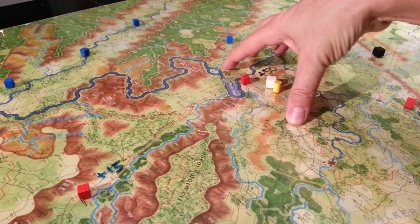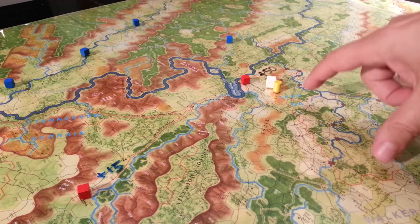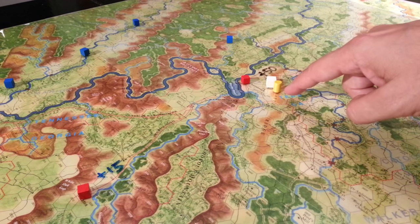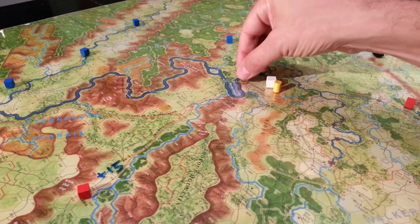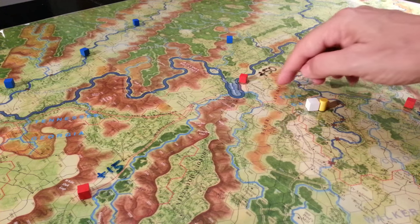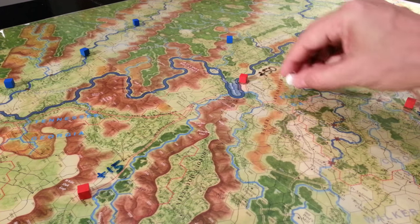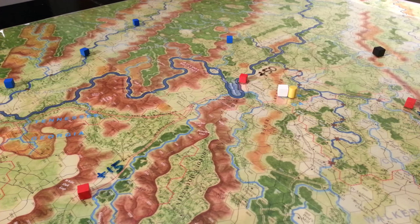Capturing this location obviously gets us 50 VPs off the bat, but it's very obvious. I think the reason the Confederates initially abandoned the location is because it's not a particularly good place to defend. They ended up retreating into the hills and mountains of the ridge here, and then eventually laid siege to the Union forces who had captured the township of Chattanooga.